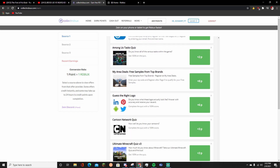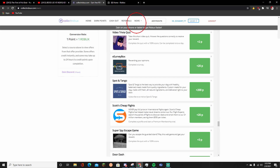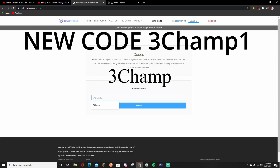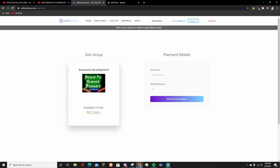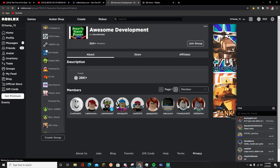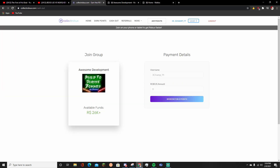This goes on for a long while so there's a lot of stuff you can do. Then once you're satisfied with your points, go to 'More' and then 'Codes.' Type in my special code - 3Champ, no space, capital C - it's on screen and in the description. You redeem it and you get one free point. Once you've redeemed my code, go to 'Cash Out.' At cash out, join their group - Awesome Development. Join group, easy.